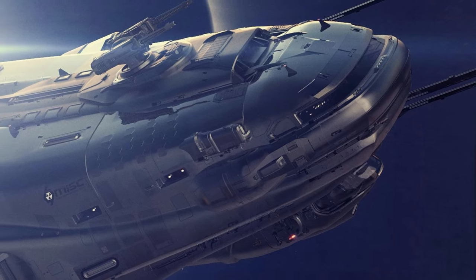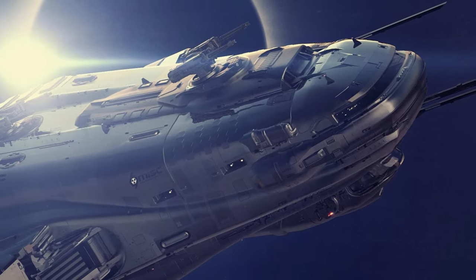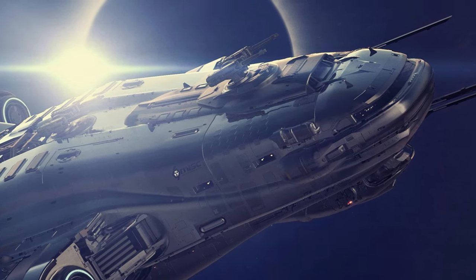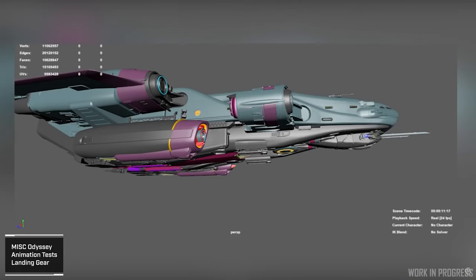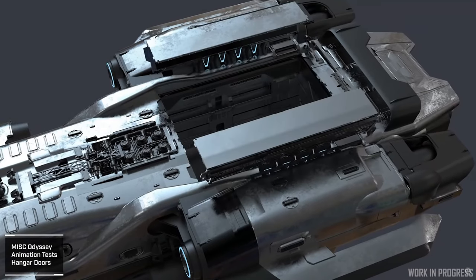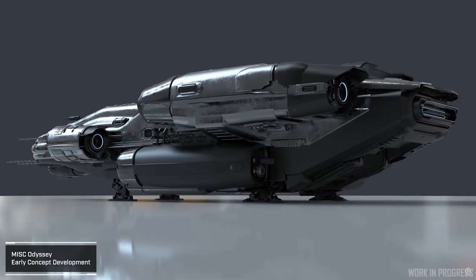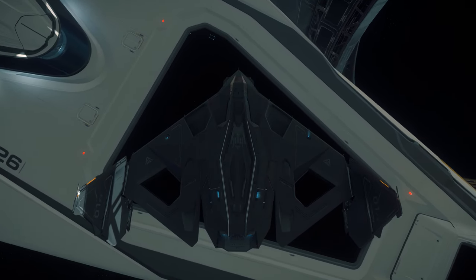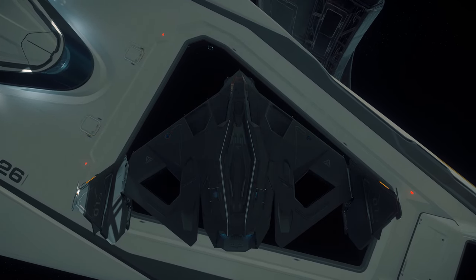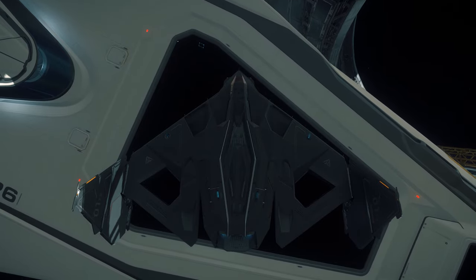A strong point of the Odyssey is its hangar. The Odyssey isn't a massive ship at its listed 140 meters, although that could grow, but at that size it manages to fit a standard extra-small hangar. While extra-small does sound small, that space would actually make it bigger than anything in the game right now, since the Avenger's hangar isn't quite big enough to fit that description. In the Q&A they give a big list of ships you'd expect to fit, things like the Prospector, Eclipse, and Saber, but if you're creative and don't mind a few scratches on the paint, you'll probably be able to fit more things in.